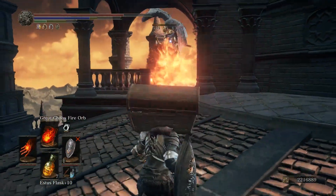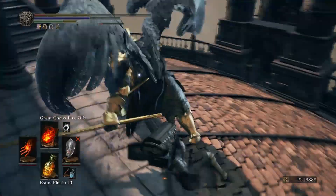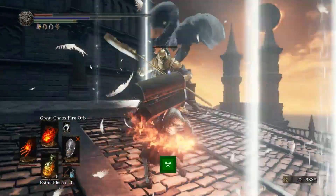If you are a spell user like me, take away some of your usages from your ashen estus flasks and put them into your regular estus flasks so that way you can spam healing a little bit more in case you get low on health.